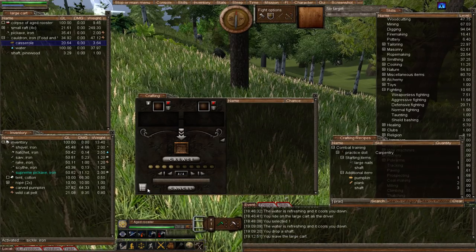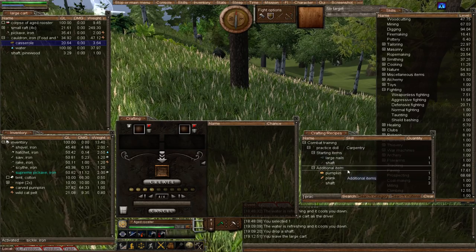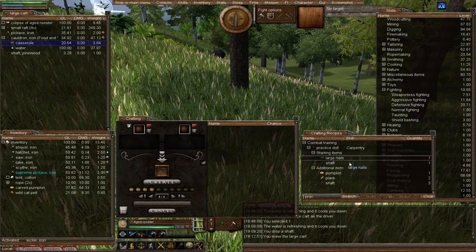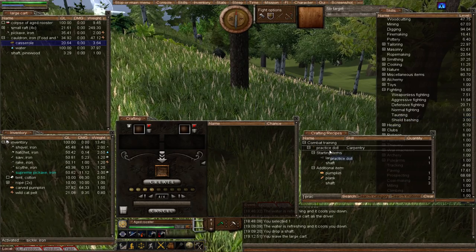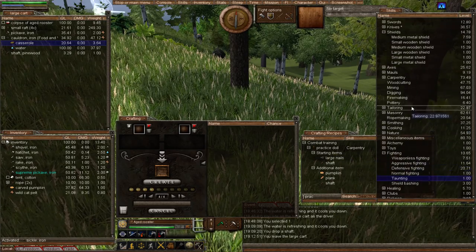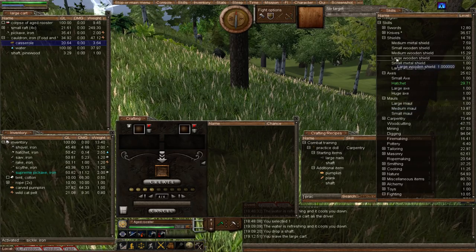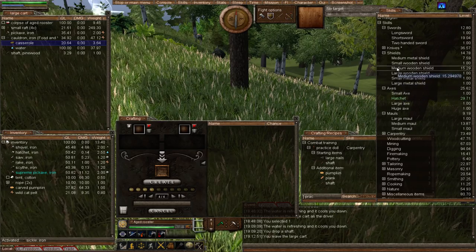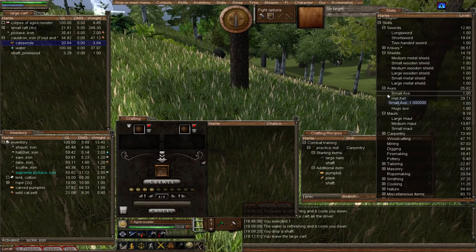Let's bring up the crafting window and the recipes. I've typed in PRAC, which brings up the practice doll. It's very simple to make. In Worm Unlimited we will fast outgrow the practice doll — you can use it to get your fighting skills to 20. Once they get to 20, the practice doll is redundant. But remember, you can also use it to get your sub-skills to 20 — for axes, mauls, swords, and other weapons. There is also another way to train them to 20, and that's through chopping down trees.